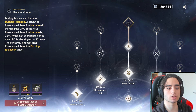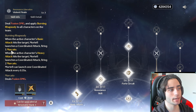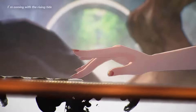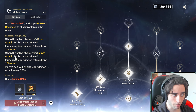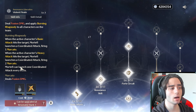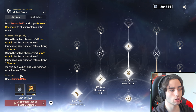His resonance liberation — his ultimate — deals fusion damage and applies Burning Rhapsody to all characters on the team. When the active character's basic attack hits the target, Mortify launches a coordinated attack firing one Marcato. Every time your main DPS attacks on the field, he attacks with them, dealing additional bonus fusion damage — this is why he's such a good sub DPS. When the active character performs a heavy attack, Mortify fires two Marcatos. So he synergizes extremely well with heavy attack characters. Mortify can launch one coordinated attack every 0.35 seconds.